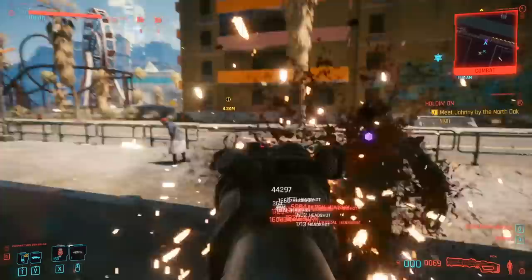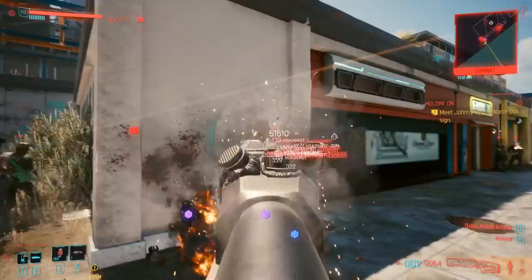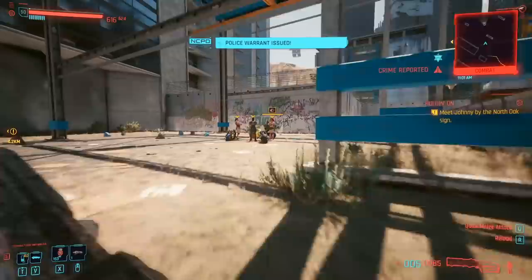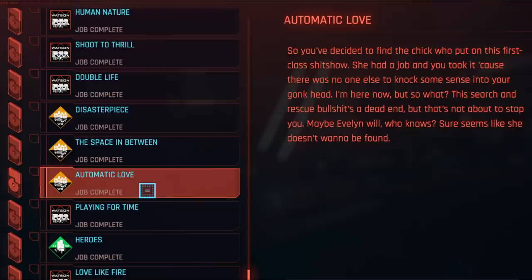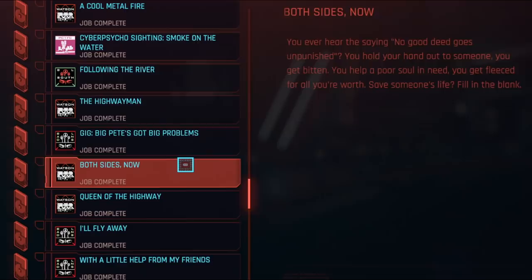This weapon is annoying to get, and it's different if you're playing male V or female V, as I'll explain right now. To get Judy's shotgun for yourself, you must first finish all of Judy's side quests, which takes a while. Judy's side quests become available after the main quest Automatic Love, where you save Evelyn and you take her back to Judy's apartment.